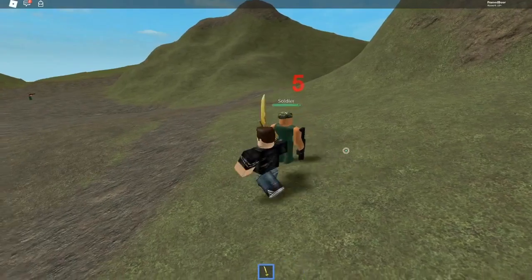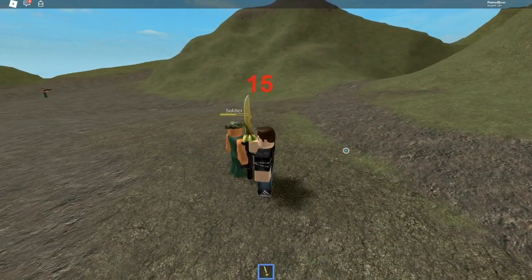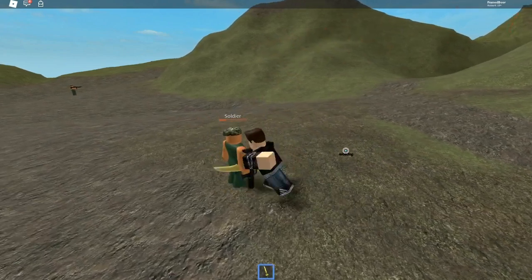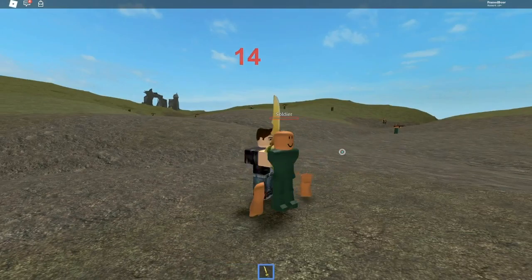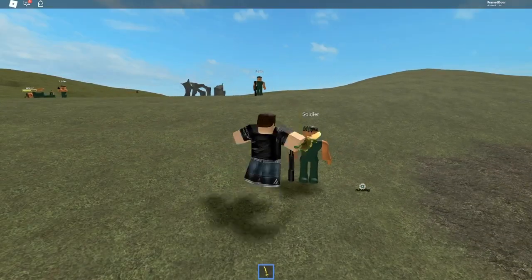The sword deals a random amount of damage to each humanoid it hits that is not you. If you are performing a slash, the minimum damage becomes 12 and the maximum damage becomes 15. If you are performing a lunge, the minimum damage becomes 15 and the maximum damage becomes 30.